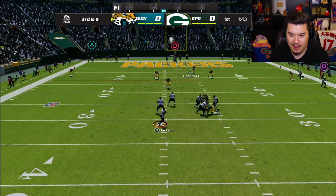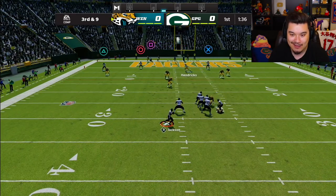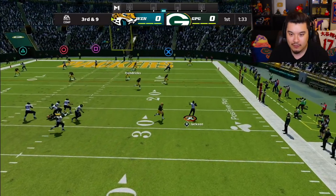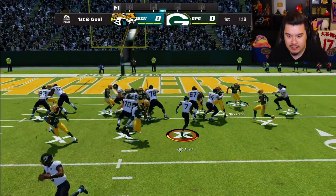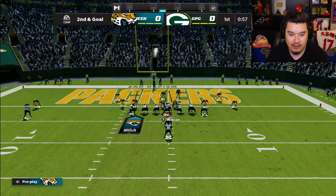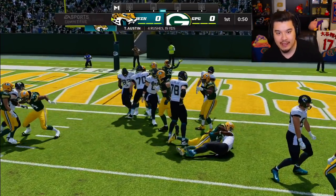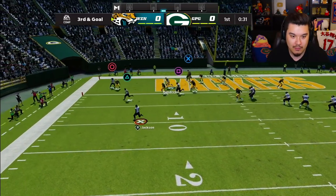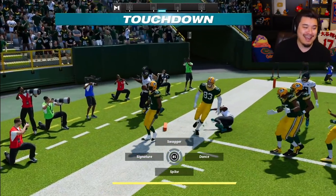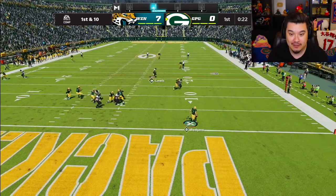We work the pocket and find an open receiver — throw it low, that's a first down. First and goal now, punch it in. We try power then halfback blast, he gets me on a run commit stop — third and goal. He doesn't run commit this time, and Lamar just pushes in for the touchdown. That was a fun drive. Now I want Tavon to score too, so that's my focus.